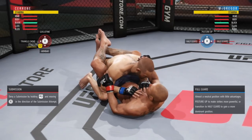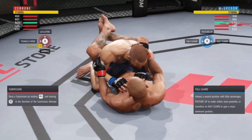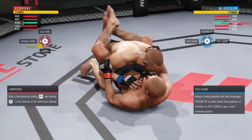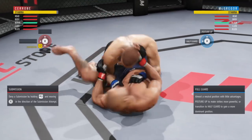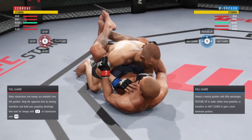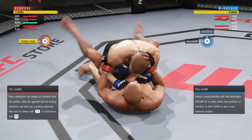If you missed it, I already went through all the transitions in an updated ground tutorial — you can go check that out, the link will be in the description. If you don't know how to stop them from putting you in a submission, that's the easiest way to get out: just don't get put in one. But anyway, let's get into a submission here.